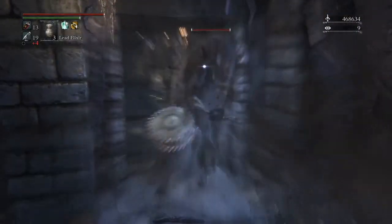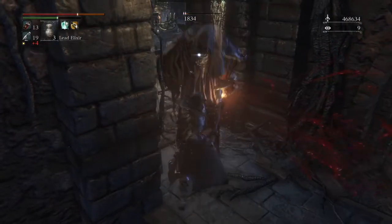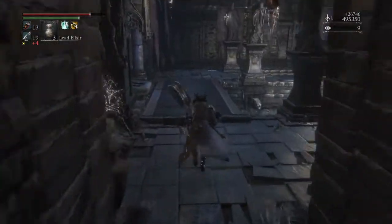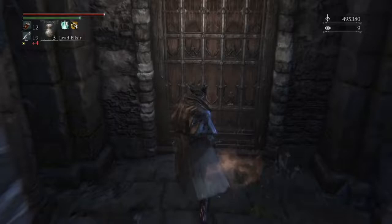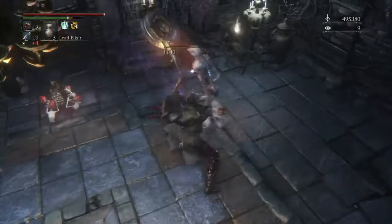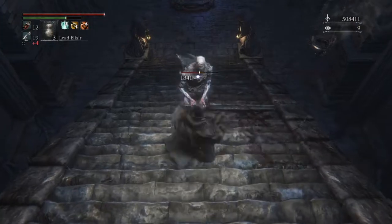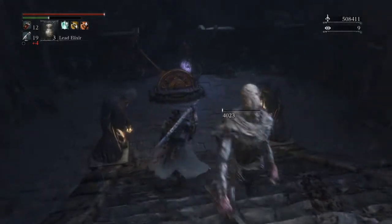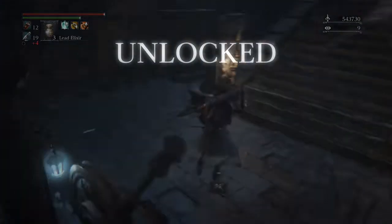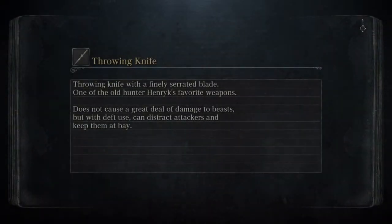You've got a snatcher up here. I don't really know the names of any of the enemies in the game besides bosses. Go through this little window — there'll be a guy on the other side, kill him or not. Then you've got these guys that can definitely one-shot you.